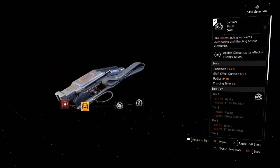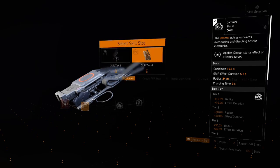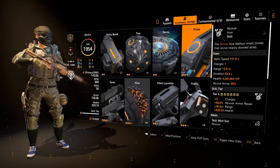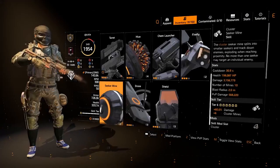But since we've got a challenge that requires an EMP, I'm going to run the jammer pulse, and then afterwards I'd maybe switch over to seeker mines to wrap up the explosive damage challenges as well.